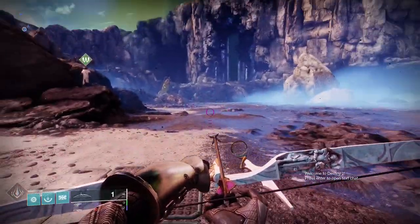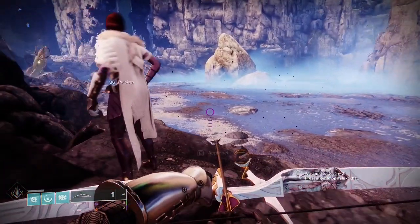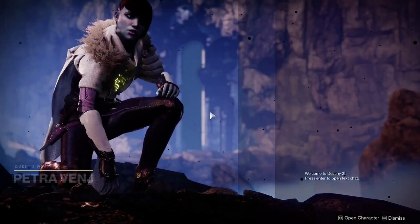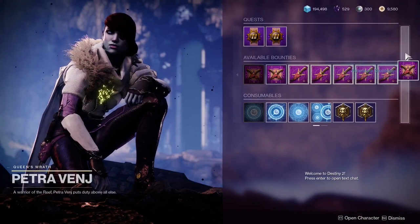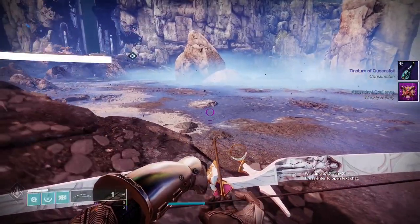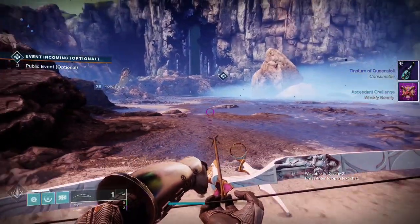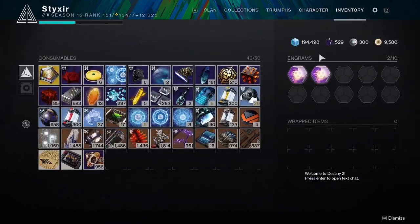This week, you want to make sure that Petra Venge is in the Devalian Mists, where you Transmat in, because that will mean you are in the correct load zone. Make sure you grab your Ascendant Challenge bounty and any tinctures you might need, and then hop on your Sparrow to go to the next area.